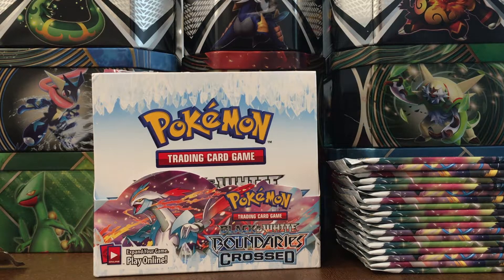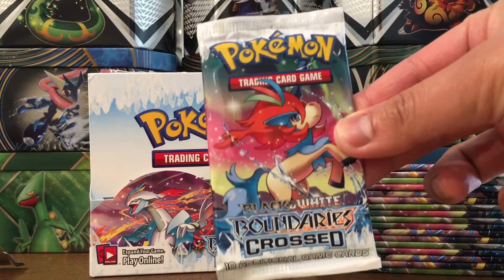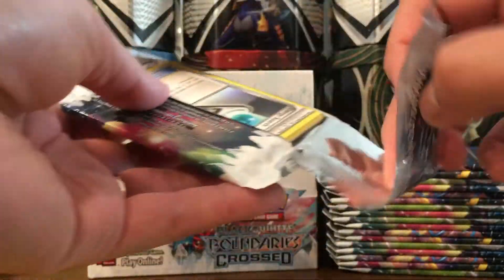Hello my friends, we are back with part two - packs 19 through 36. We had an awesome first half of the box; I believe four ultra rares including one Ace Spec card. Let's keep it going - hopefully we can double that, that would be amazing!